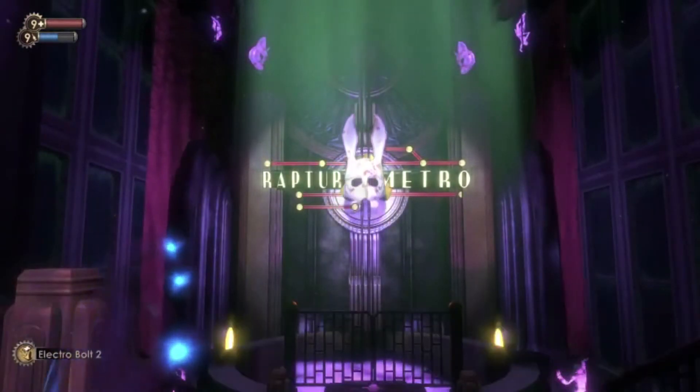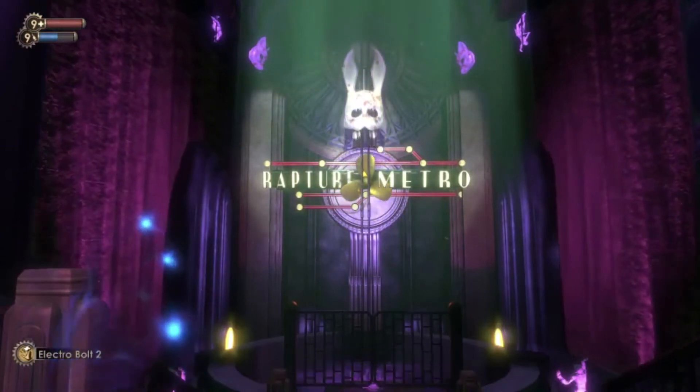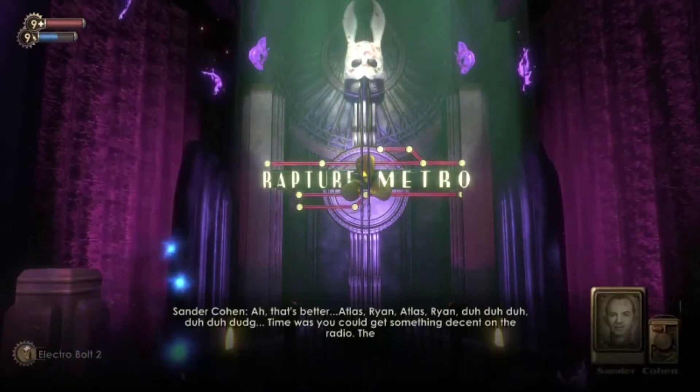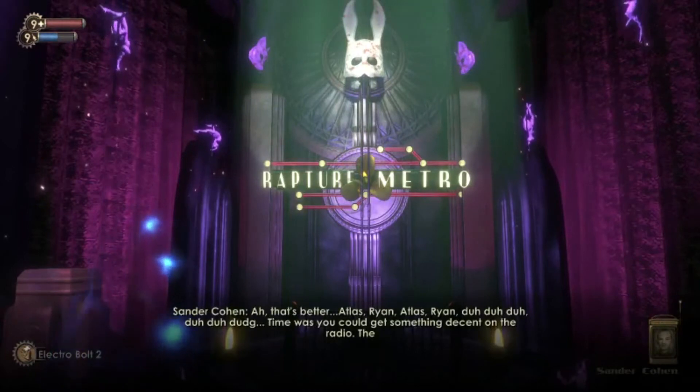An ivory rabbit mask against a purple backdrop complete with Cirque du Soleil dancers. Your radio is hijacked by your host during your stay in Fort Frolic, the titular artist himself, the true star of Fort Frolic, as you are at his whim from this point on.